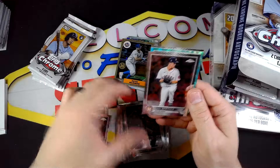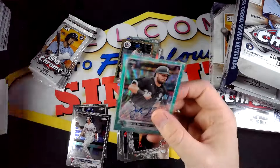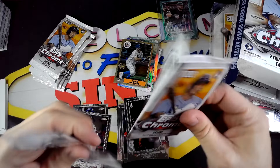Oh, there's our first parallel — this is a teal wave rookie of Jake Berger, and it's his auto. Okay, so not too bad. Definitely nice to pull a position player. It is numbered — out of 199. Not too bad to get a position player auto. Definitely take that. So first auto out of the way, obviously hoping to pull a couple more with some color.